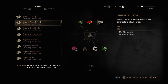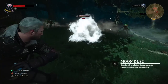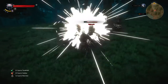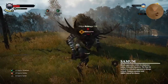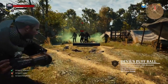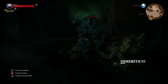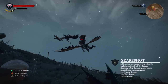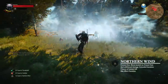Bombs are used to destroy nests and incapacitate a group of hostiles or even prevent the use of magic. If you find yourself against a group of Foglets, use Moondust to prevent them from disappearing — the same goes for Wraiths. Blind the three eyes of a Fiend with a Samum Bomb. Poison a group of bandits with Devil's Puffball. Nullify the magical abilities of Elementals with a Dimeritium Bomb. Use Grapeshot to bring down beasts of the sky. And when facing a swarm of Nekkers, simply use Northern Wind.